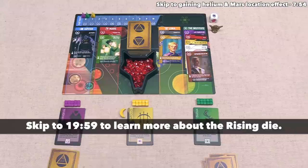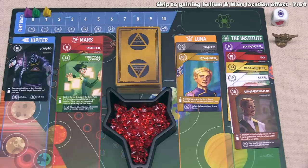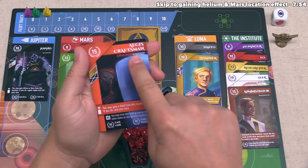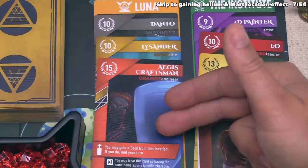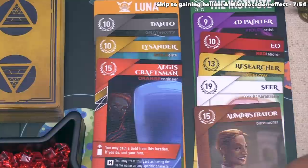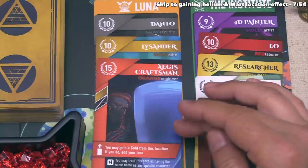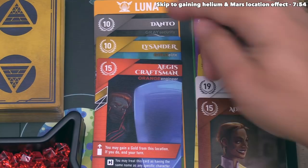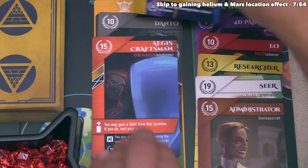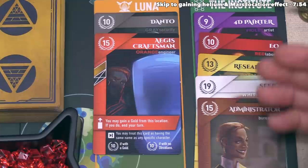Our turn is done, so play moves clockwise to the purple Minerva player. They want to lead, deploying Aegis Craftsman down onto Luna. The deploy effect says they may gain a gold card from this location, and if they do, they will end their turn at that point. It's worth noting this says 'may,' which means it's optional — whereas the Administrator effect we saw did not say 'may,' so that effect needed to be performed as much as possible. Purple is going to use this ability: there is one gold card at this location, and they want it. They gain Lysander, which goes into their hand, and now they end their turn. Remember, after we deployed, we then gained one card from a location; but since it says their turn immediately ends, they do not perform any other parts of the lead action.